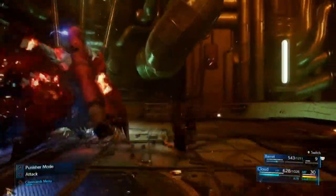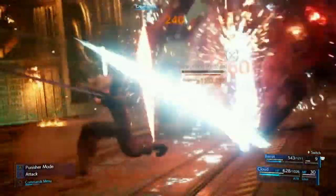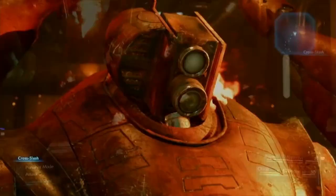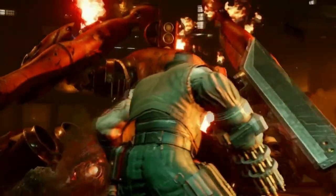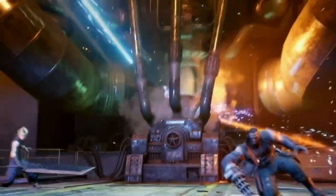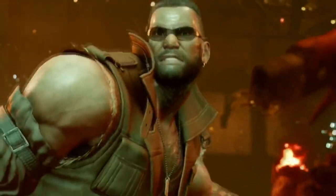The other thing that was a little jarring is that the camera didn't automatically lock onto enemies, unless I was missing some control option. Cloud and Barrett would target enemies just fine and I could still attack them, but the camera wouldn't automatically focus on the enemy, so I had to try and move it with my left thumb on the left stick while pressing attack and dodge with my right thumb on the face buttons, resulting in a little bit of awkward clumsiness. I got used to it after a while and was able to keep track of enemies relatively well.